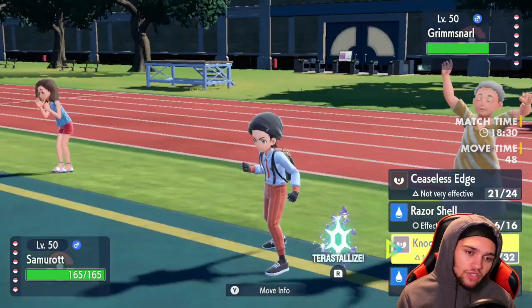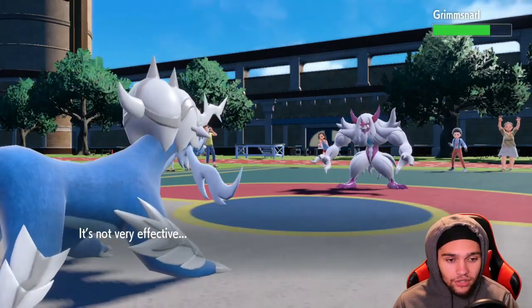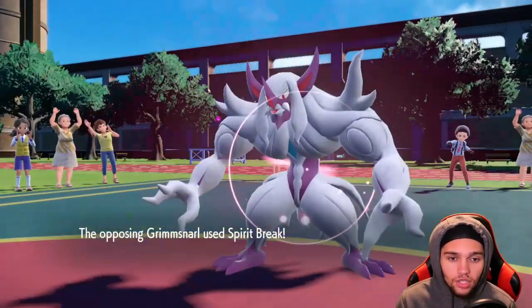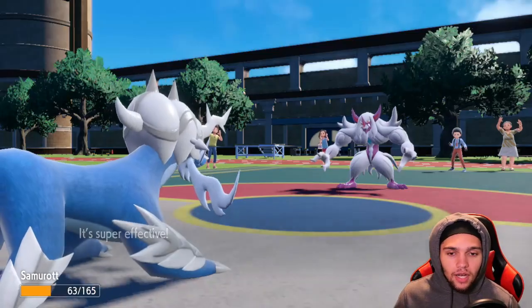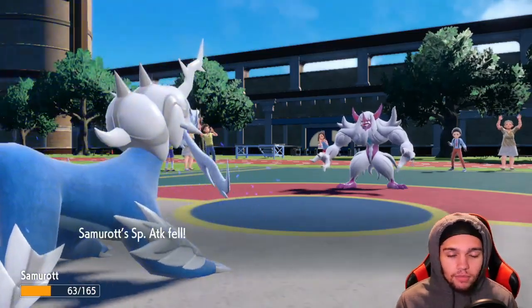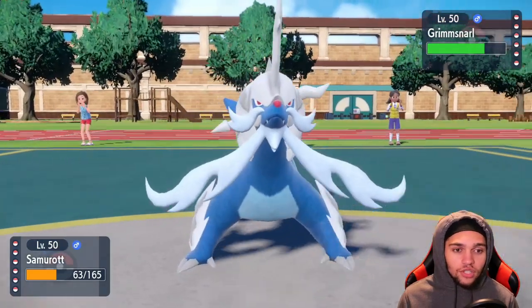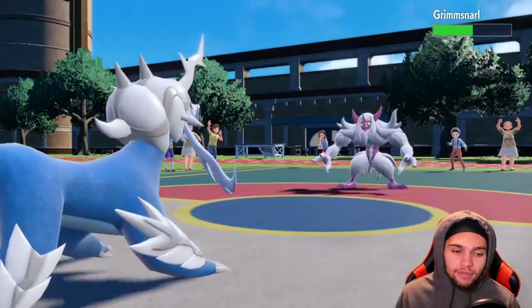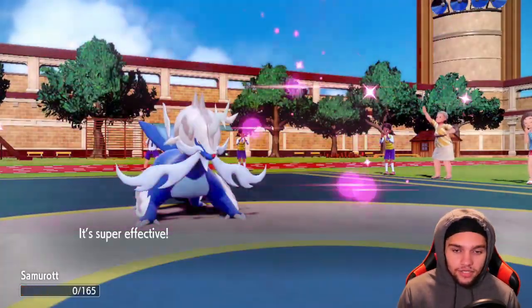This is actually my first time seeing Shiny Samurott in game — kind of cool! I think I like the other form better because it has the black and red; this one is just white and gray, but it's not bad. We go for Razor Shell, or we could go Knock Off in case they want to get up screens later — knocking off their potential Light Clay is fire. They go for Spirit Break which lowers Special Attack, but that's okay. We connect Razor Shell and Samurott goes down, but it did its job: three layers of Spikes.